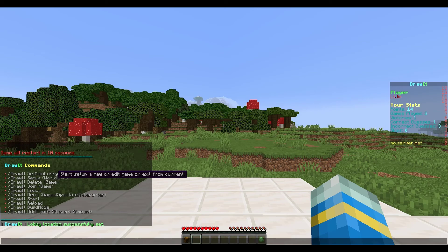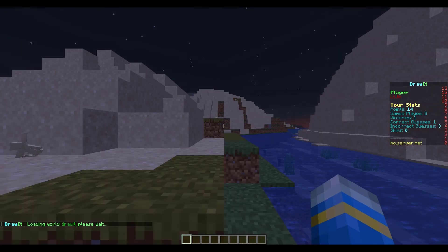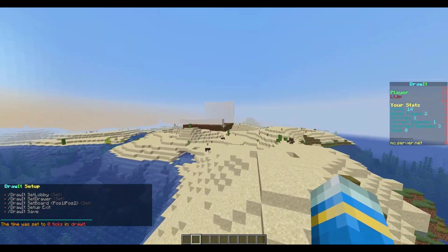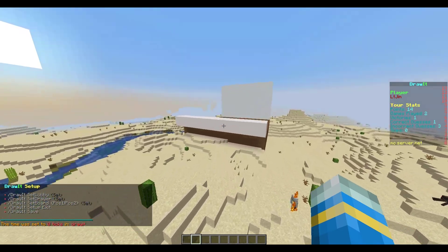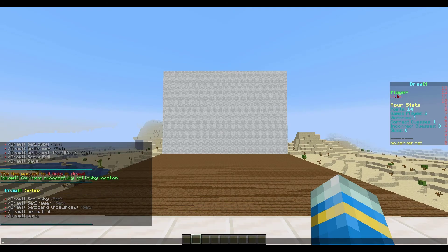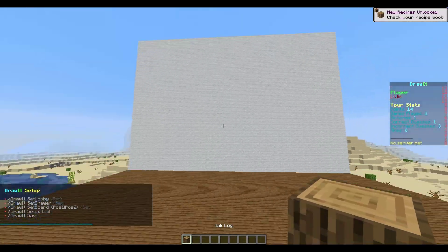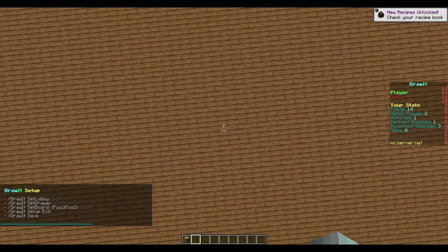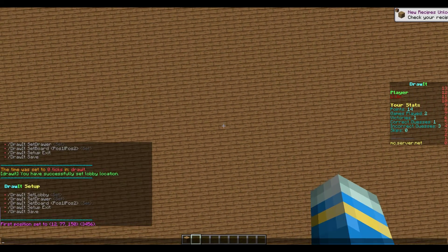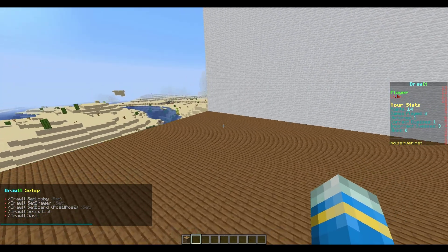Now let's show you how to create one of your own. If you do '/di' it's going to show the commands. Hit 'set main lobby' and that's going to set the lobby for the world. Then if we do 'di setup' and then either a new world or an existing one, it will teleport us there and that's where we can set up the arena. This is going to be where everyone is spectating, so go ahead and click the set lobby command. Then place an area for the painter to stand - it's a good idea to have that kind of in the middle height. Sit on top of the stone block and then click and type 'set drawer' in chat.